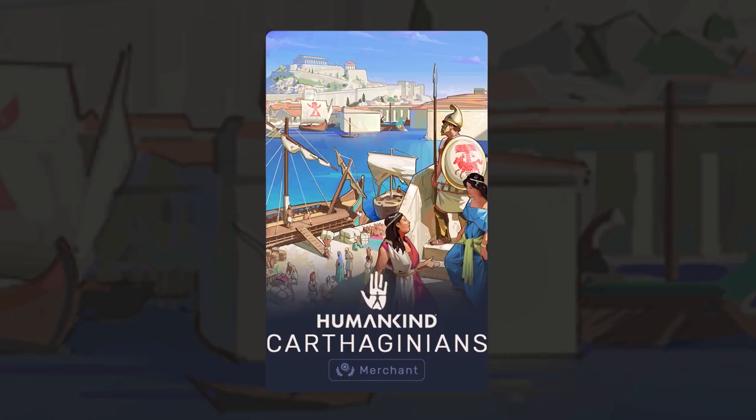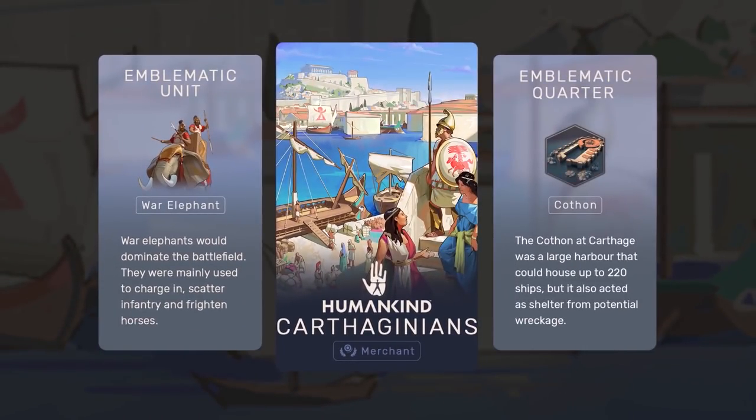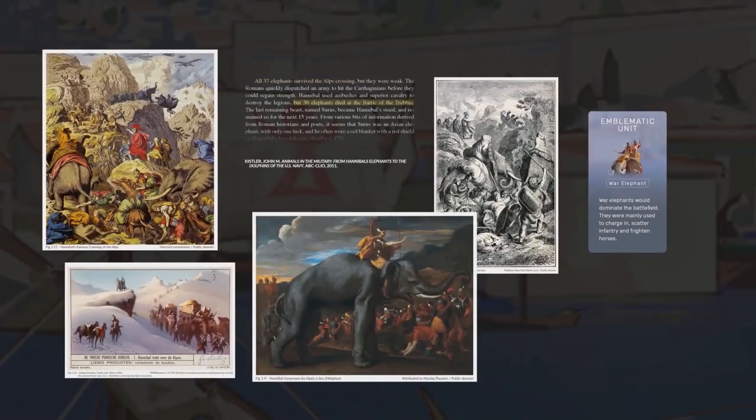In-game, the Carthaginians are quite fittingly labeled as merchants, reflecting their history of dominance over the trade routes in the region. Their emblematic unit and its association with Carthage is perhaps made most famous by the Second Punic War, when Carthaginian general Hannibal led an army that included elephants over the Alps. Unfortunately, these elephants were only marginally effective against the Romans, who had prior experience in dealing with them, but the imagery is certainly famous.